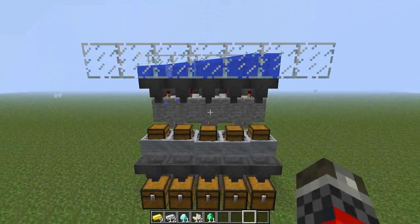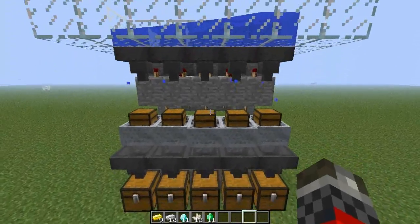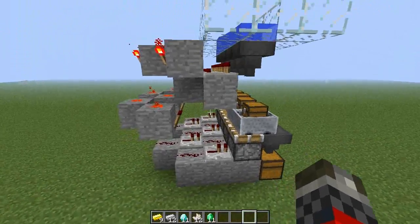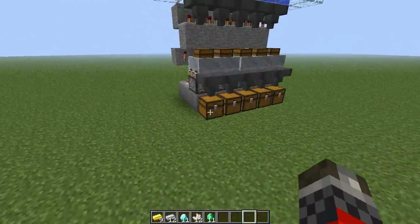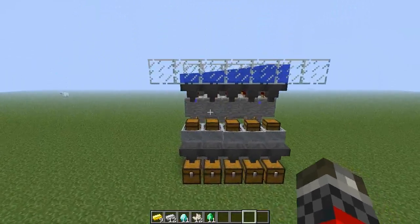Hey again guys, I've been playing around in the new 1.5 snapshot some more, specifically with these item hoppers. And I've come up with a very simple, extremely small item sorter. We're looking at 5 blocks wide, 6 blocks tall, and each item you want to sort takes up one horizontal space. So very compact, very efficient.